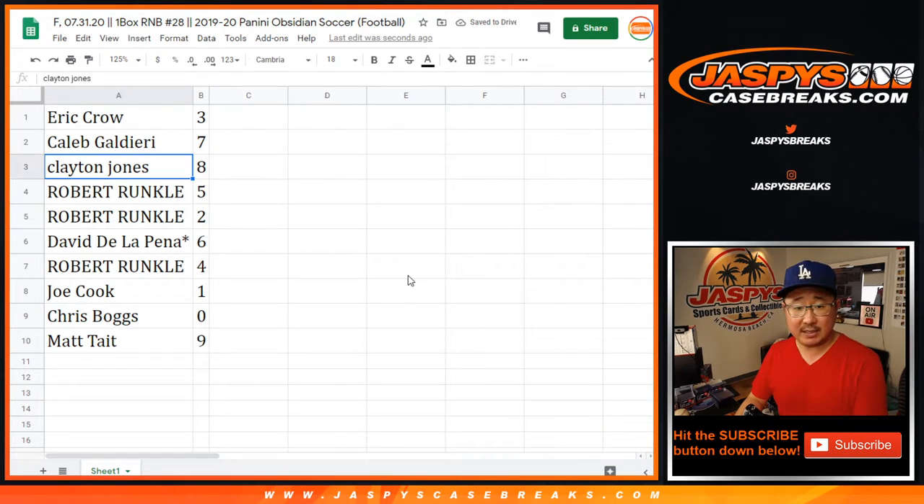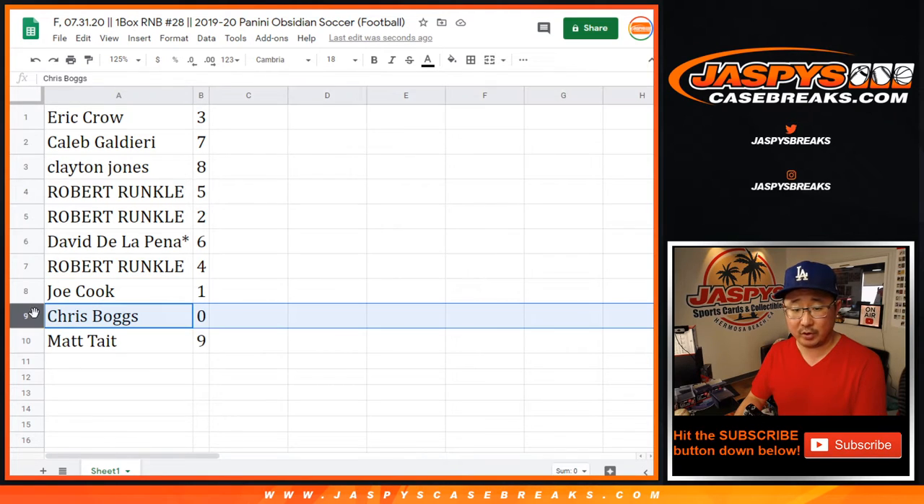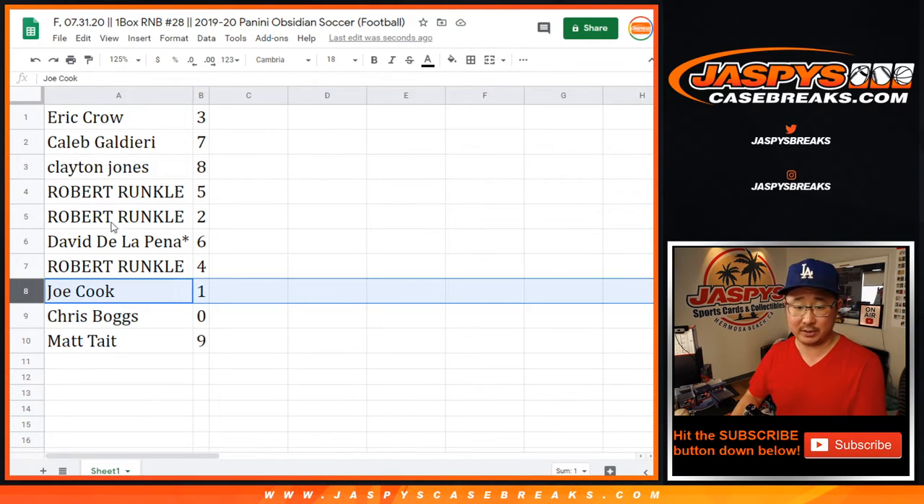Eric with three, Caleb with seven, Clayton with eight, Robert with five and two, David with six, Robert with four, Joe with one, Chris with zero, and Matt with nine. Remember, Chris, you'll get any and all redemptions, including one-of-one redemptions in this box. Joe, you'll get any live one-of-ones.